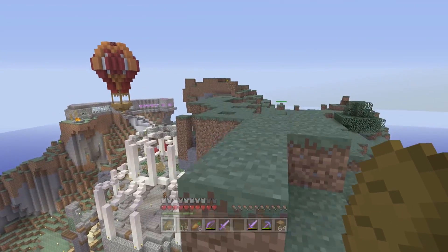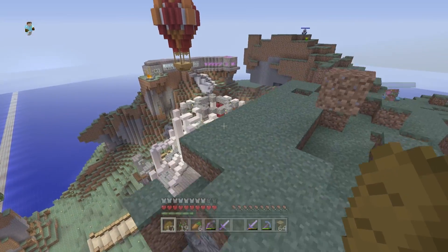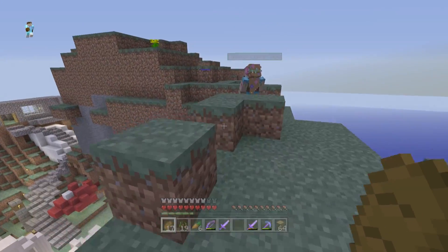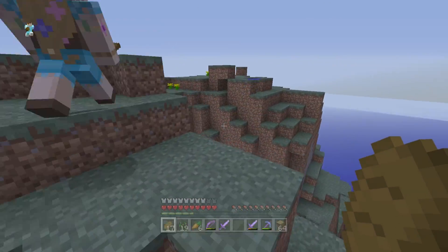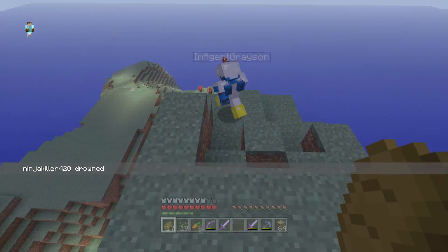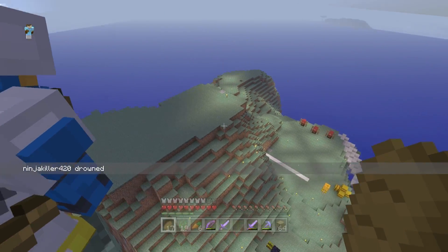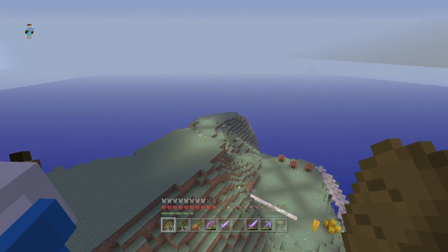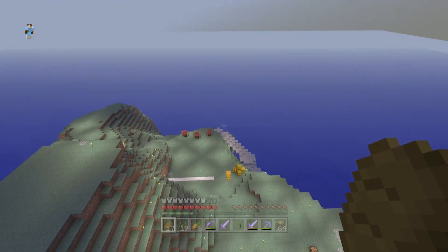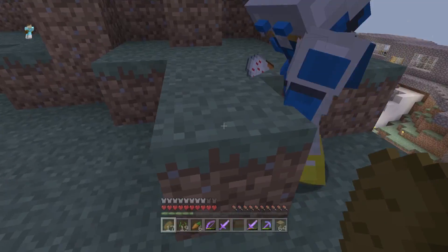I think Agent has a nice spot — whereabouts, Agent? He's on the other side of the hill. Oh, is this you here? Oh, Ninja's trapped — Ninja, I have to press A to swim. Oh, on that hill there. Oh, you're gonna shoot. Oh yeah, we have that. Yeah, I guess we could do it really close to my house.